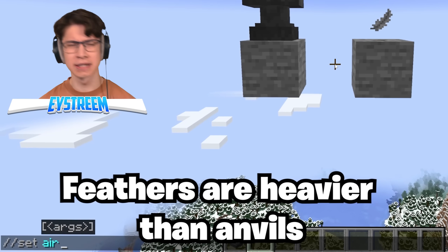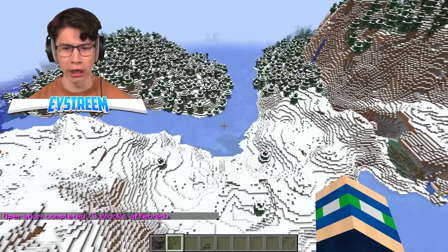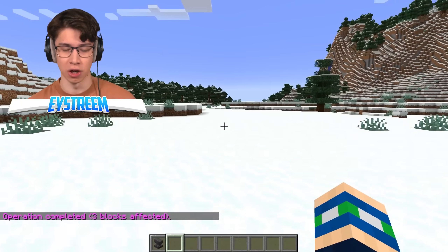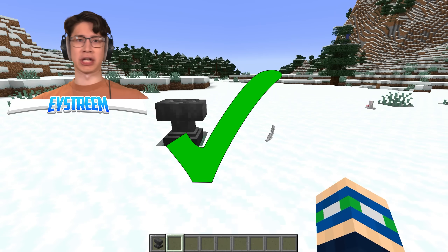Feathers are heavier than anvils. Let's put that to the test. Down we go — the race of the century, which will land first. My bet is obviously on the anvil, it is way heavier. We need a slow-mo replay, but I'm pretty sure the feather just landed first. No way — this is actually real.